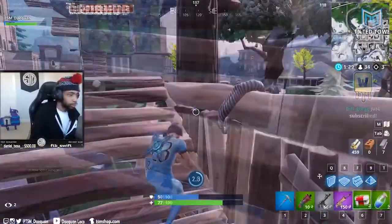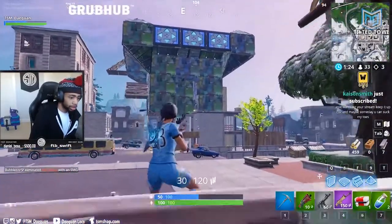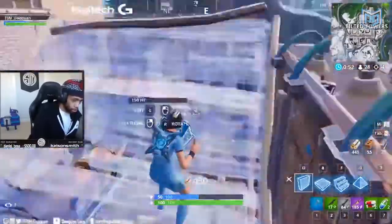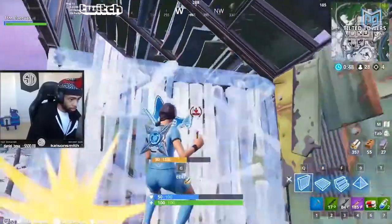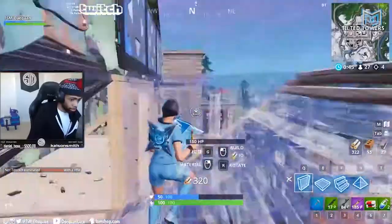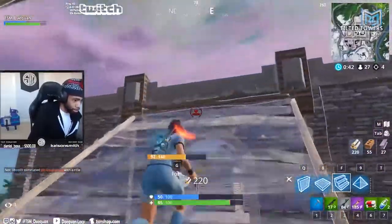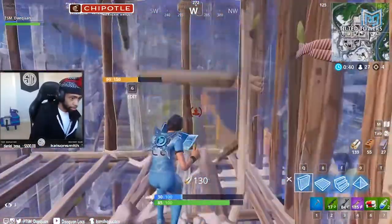He's shot from the east and covers up to heal. Once healthy, he pops out to claim the free kill and some loot. Daequan hears another player above him and begins playing for high ground — he pushes up with a cone edit but then suddenly turns right. Deception is the best way to win high ground; you don't need to build as fast as lightning if your opponent has no idea where you are. Daequan makes a 180, gets stinked, covers up, and ramp tunnels toward Trump Tower.